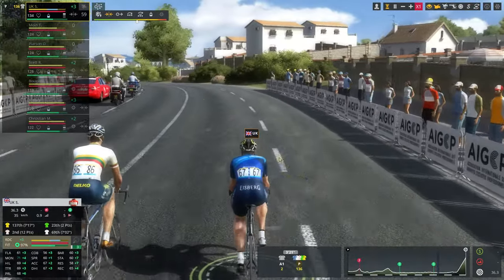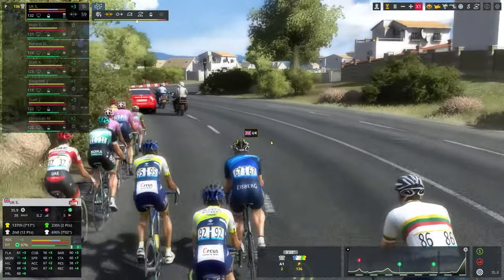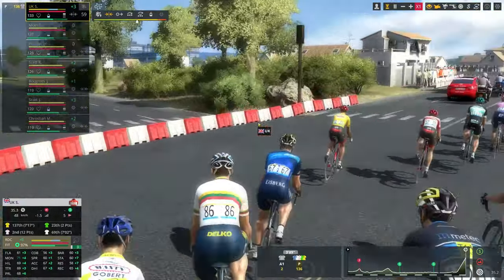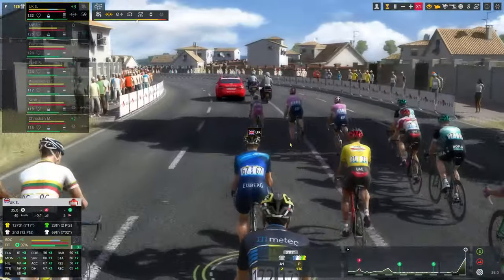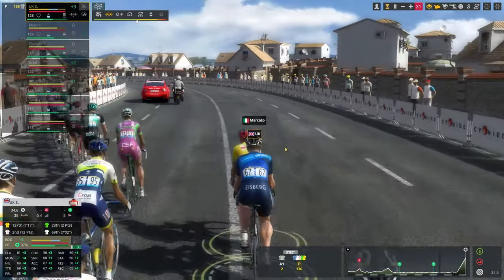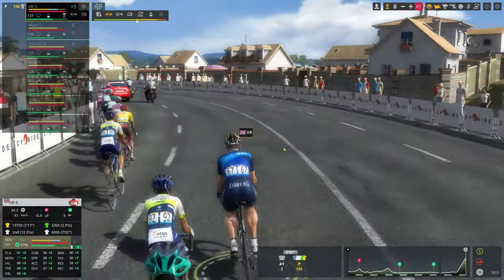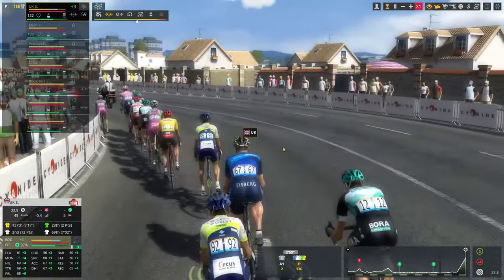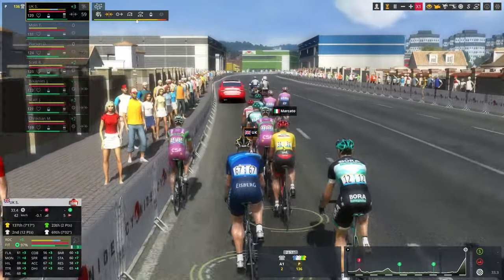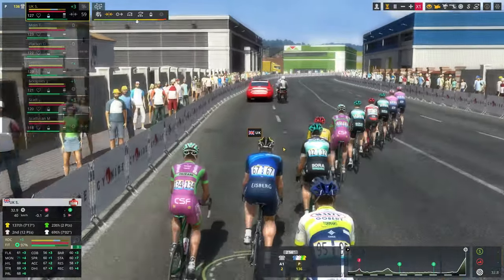There are still some areas where the UI could be improved — for example, selecting all in certain circumstances, like when you want to set everyone to the same training, could be made easier to reduce multi-click requirements. But I am a massive fan of the hub and its expanding sections — it just works brilliantly. Pro Cycling Manager 2020, like all that preceded it, has huge volumes of data, and this UI design is an absolute masterclass of presentation.